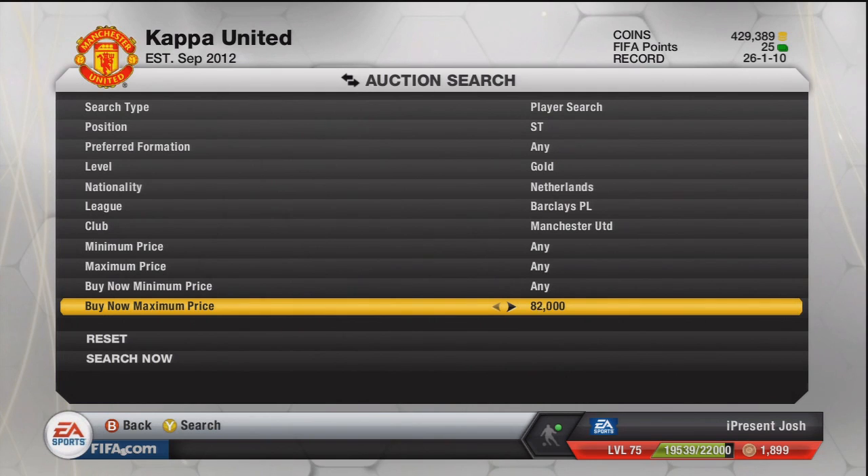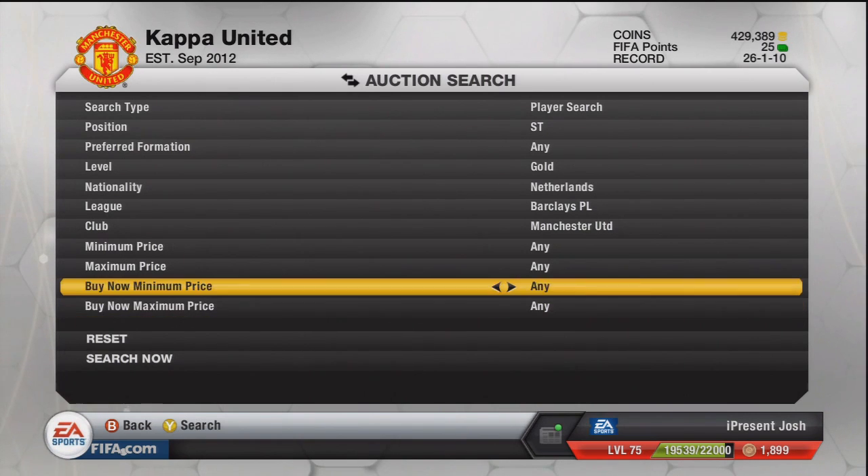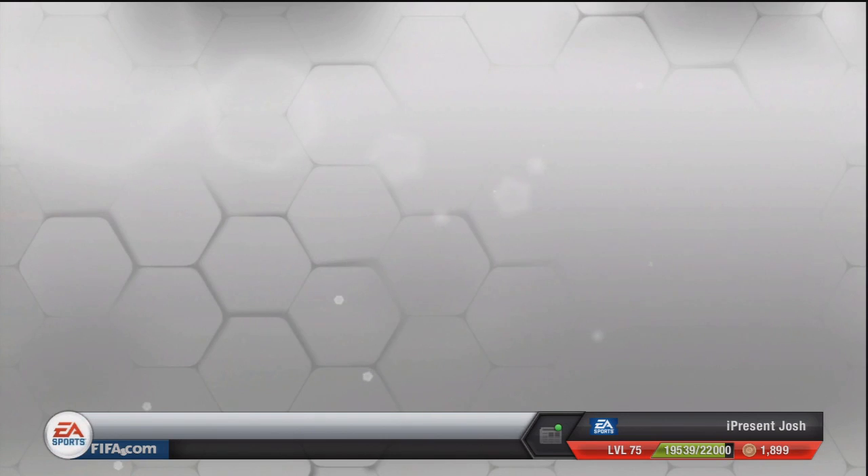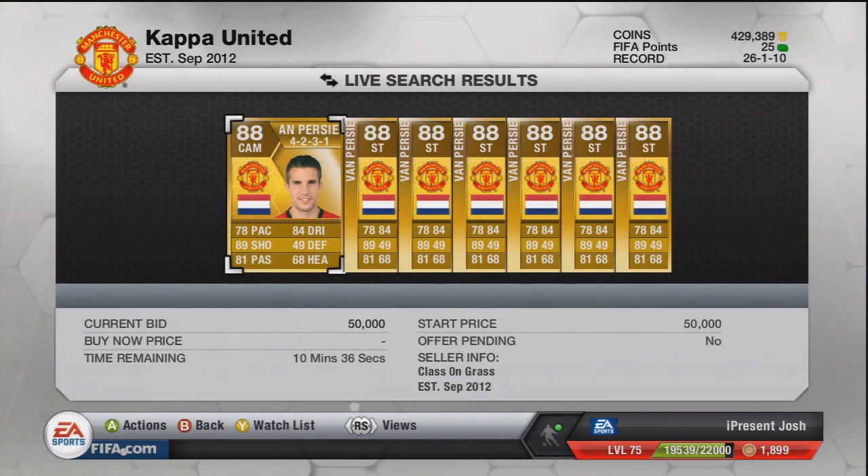Now here is my little method to show you how to get some really cheap RVPs — or it'll work for any player. You go on to the max price and just keep working it up, I'd say to around about 60k, and then you should have a lot pop up. There should be around about eight or so when you go into it.